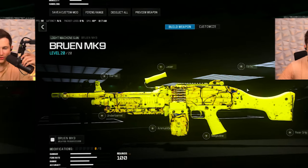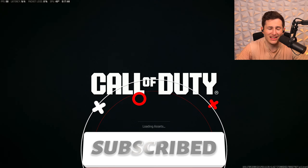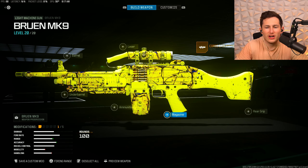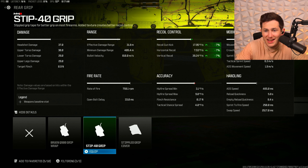Now let's jump right into the class. For our first attachment, we're going to be running the Corio Eagle Eye Sight — my favorite optic — just because it has a really clean optic and the perfect amount of zoom. For our second attachment, we're going to be putting on the Stip 40 grip. This is going to help with our recoil control by 7% in each direction, and it's going to smooth out our recoil pattern by 7% too.